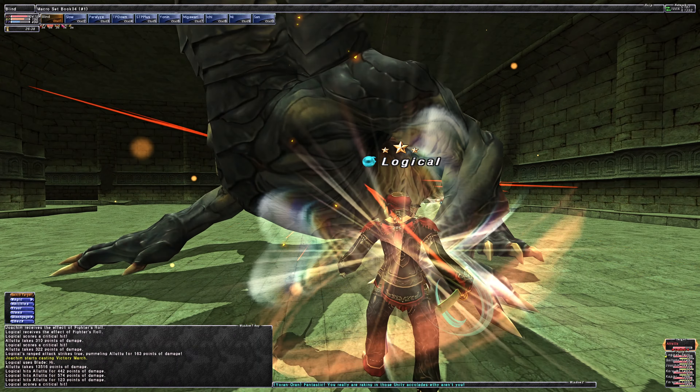I recommend starting with Migawari up just in case the Hydra happens to sneak in a Nerve Gas before you take out the head. This way you can just continue with your five-step skill chain and not worry about the possibility of dying to a Trembling after that Nerve Gas, which is really your only real risk in this fight at this gearing level.